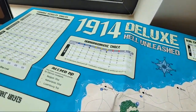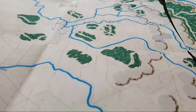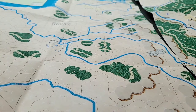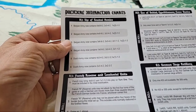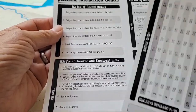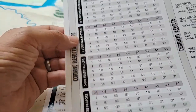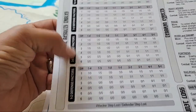I'm not a huge fan of this font though. When you see it on the charts, it's going to be a little challenging to read. Here, for instance, it says 'political interaction charts' and these are just eyesores for me. Thankfully all the rest of the writing here is in standard font — Times Roman or whatever it may be. Combat results table here.